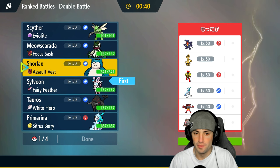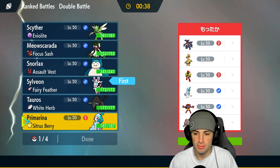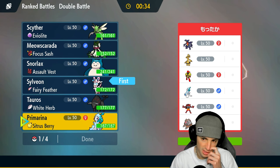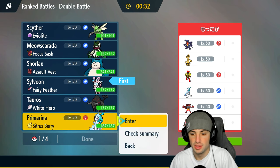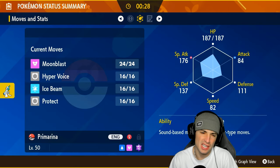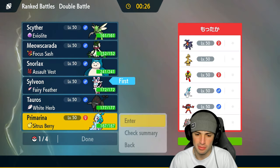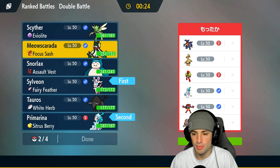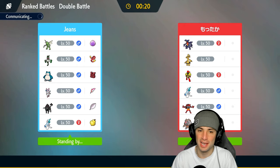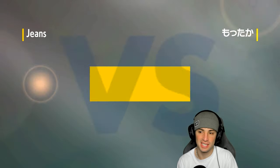I'm going to lead Primarina and Sylveon — I think that's a great combo. We can really start ripping up our opponents with it. Both of them have Hyper Voice, Ice Beam to deal with Garchomp, a lot of different options. Going in with both of them, and last but not least giving me Scyther in the back. Scyther looks so dope.